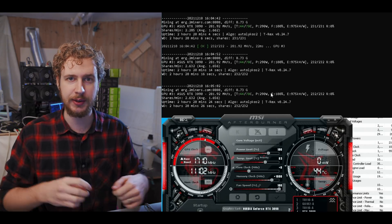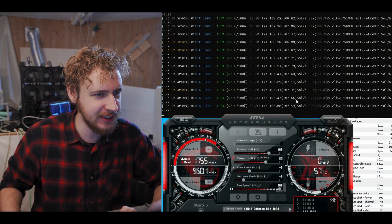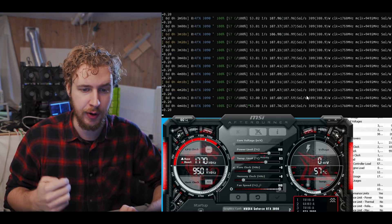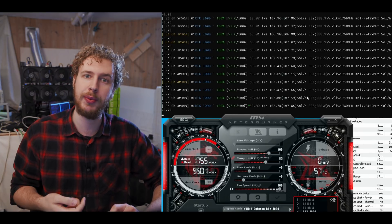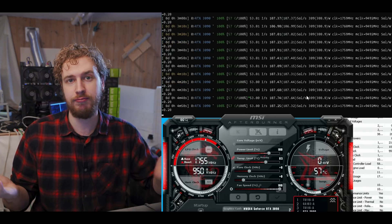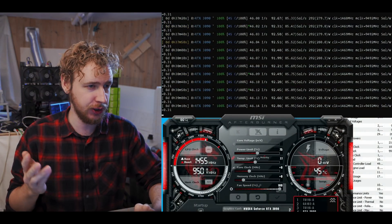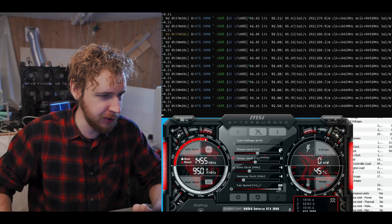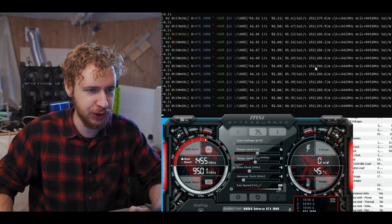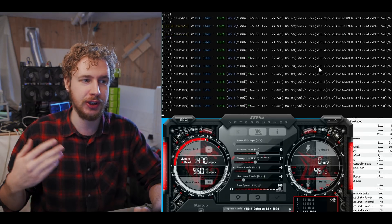Let's move on to Flux. We're up and mining Flux, and with all stock settings we're getting around 107 solutions per second at 389 watts, for an efficiency of 0.275 solutions per second per watt. Power limiting at stock clocks: the best efficiency I was able to find was at 75% power limit, where we're getting 92.5 solutions per second at 292 watts, which gives us an efficiency of 0.315 solutions per second per watt.